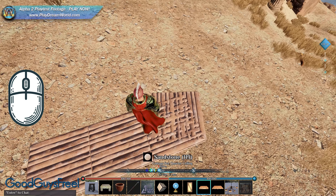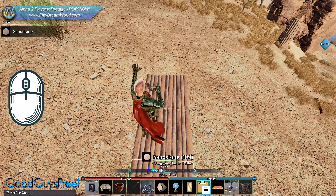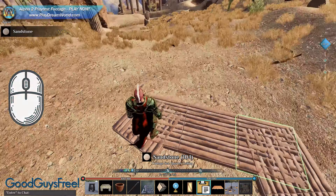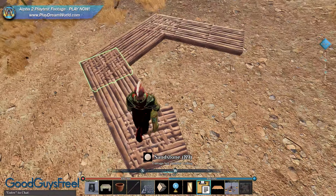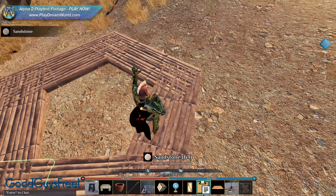Since the base of our pentagon is three parts, we select and copy the part we just placed two more times. At the end of this set of three parts, we repeat the process for the third side of the pentagon. And again. And again. And voila — the pentagon is ready.